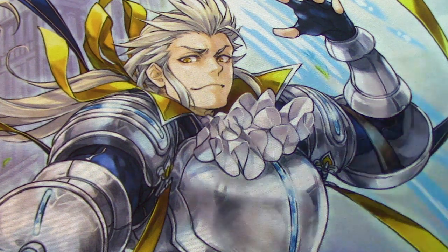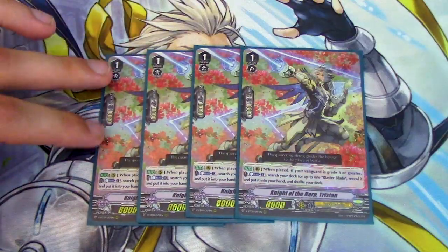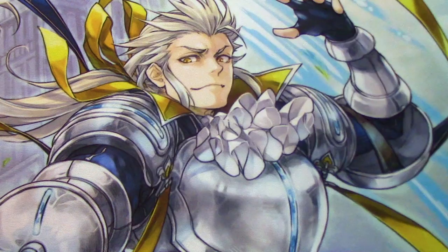On to the grade ones. I'm running four copies of Knight of the Harp Tristan. Tristan is pretty staple in this deck. When it's placed, if your van is grade 3 or greater, Counter Blast 1, search for a Blaster Blade, reveal it, put it in your hand, shuffle your deck. Super easy — you just search for Blaster Blade on Gansalot turn. You have Blaster Blade in your hand ready for Exculpate so you don't have to worry about it being in your soul. This card needs to be run at four.